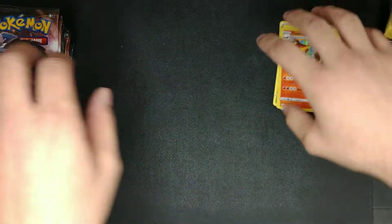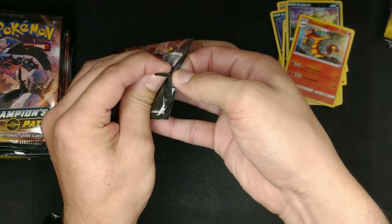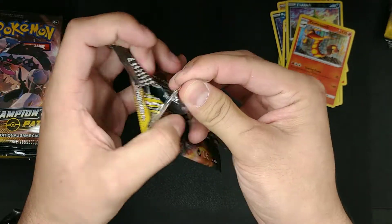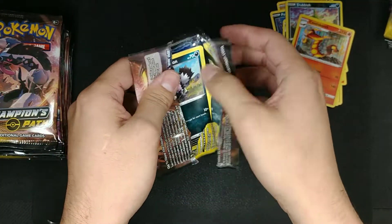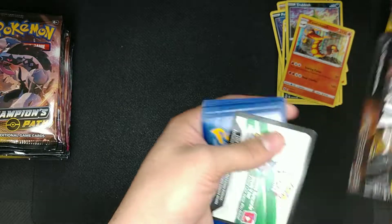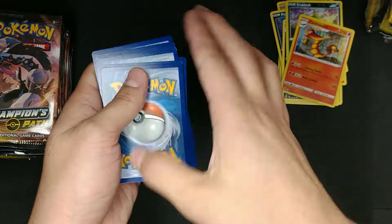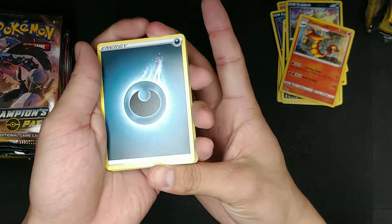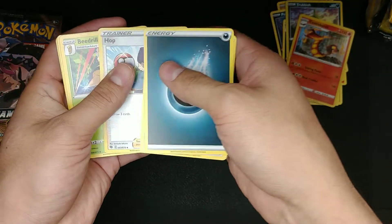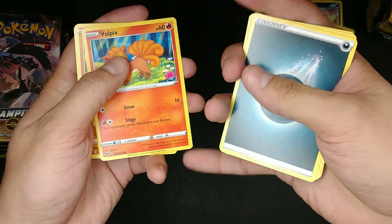Nice! Alright, we're off to a good start. We got a Fire Energy, a Turffield Stadium Trainer, a Beedrill, Zigzagoon, and a Vulpix.